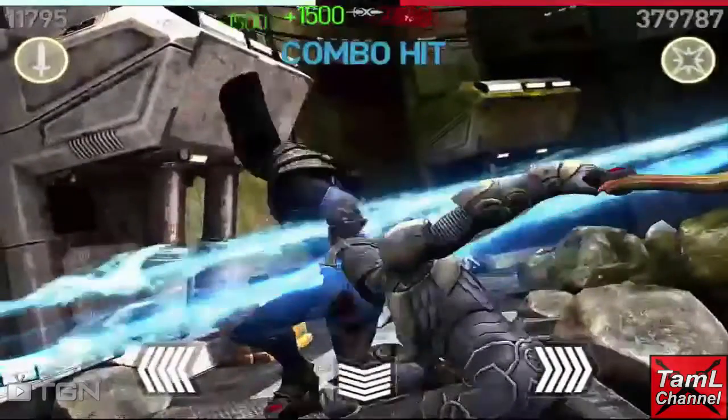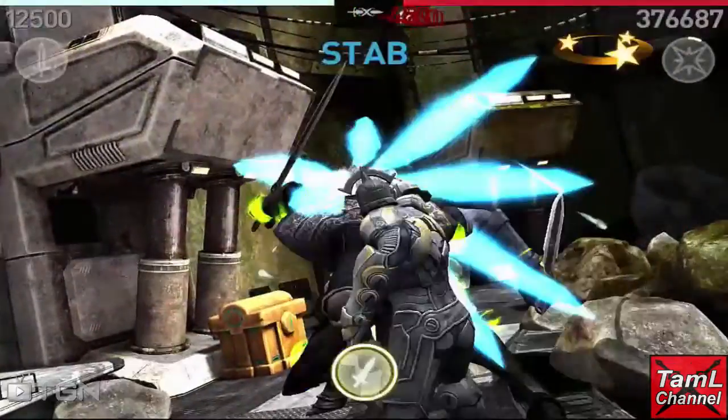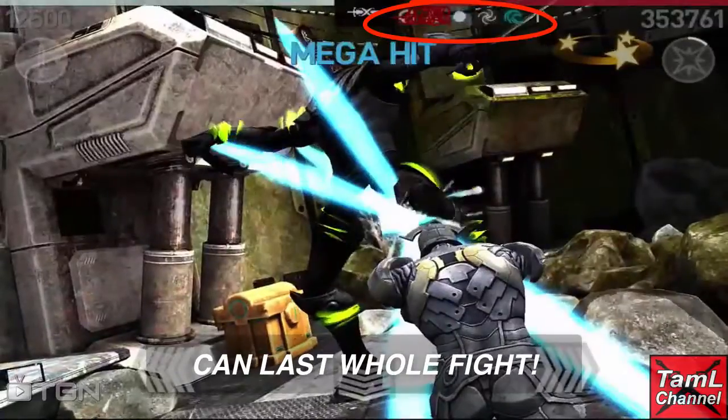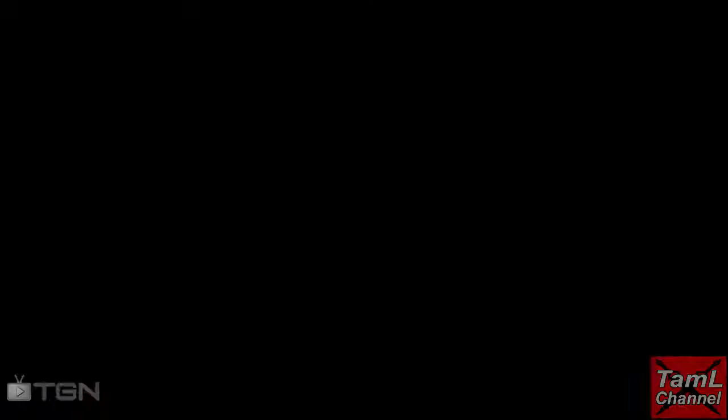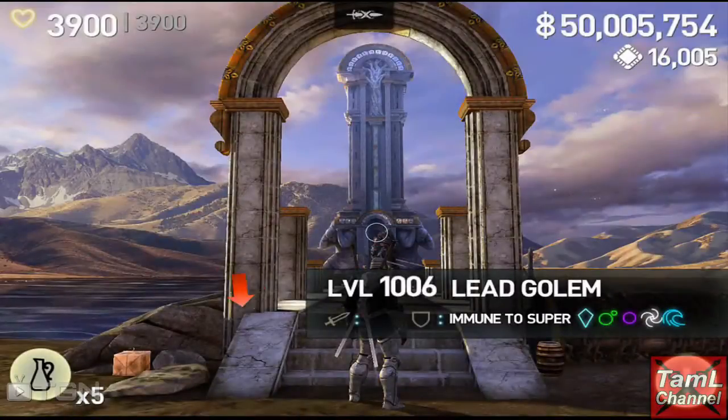Elemental Titans also have spectrum defense. To deal with this you can use nullify magic, which even at level 5 can last a whole fight, and then they will receive element damage.